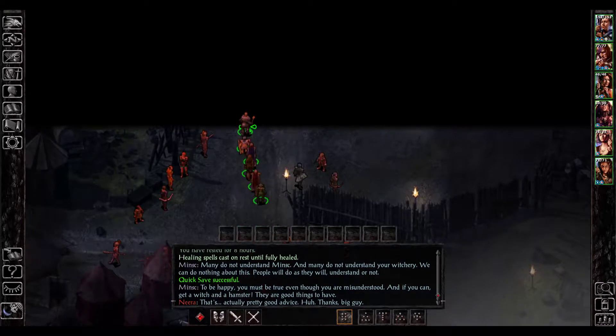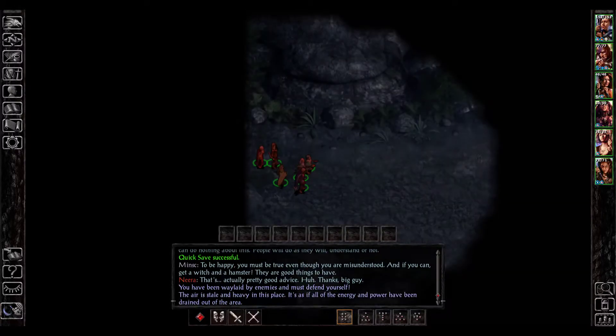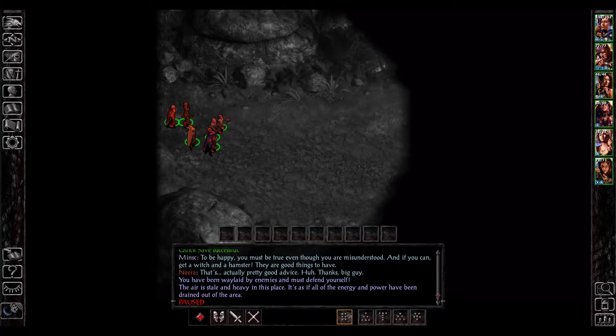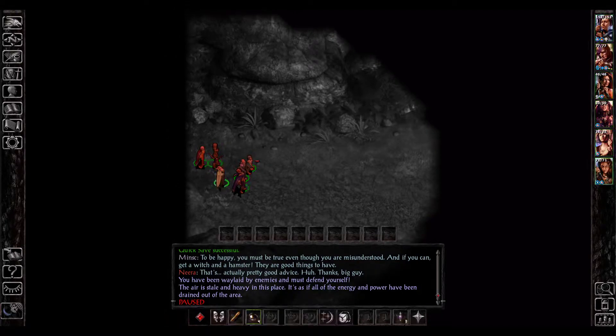Alright, so we're gonna head on up to Dead Man's Pass because we've got a few things to do here. The air is stale and heavy in this place — it's as if all of the energy and power have been drained out of the area.